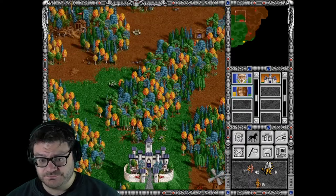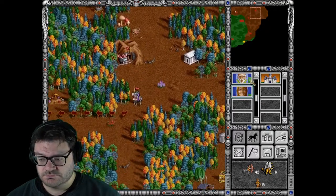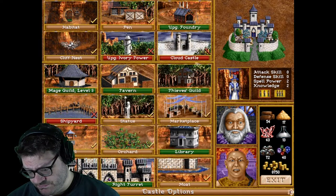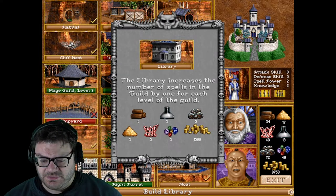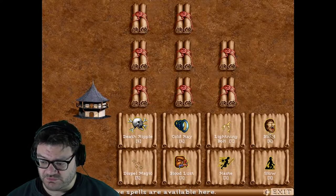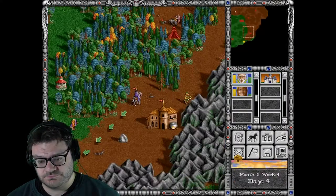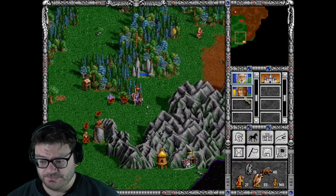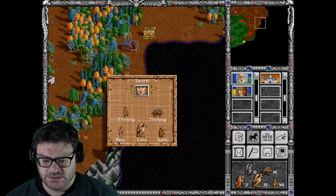Meanwhile, what are we missing now? Gold. We can build the Library — okay, let's do it. Get more spells: Blind and Slow — both incredibly nice spells. Alright, so we see our first enemies.